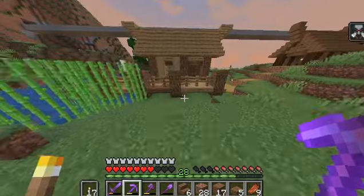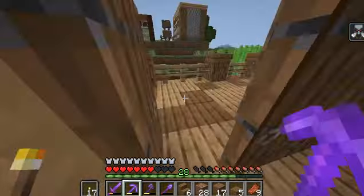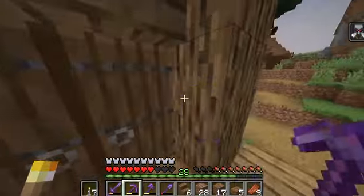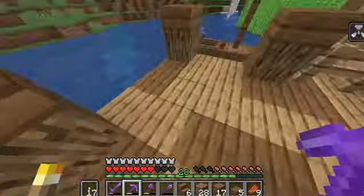Then this is my watermelon and pumpkin farm, but currently there's only pumpkins in it. And then over here, fishing hut. I'm going to put an auto fisher in here, so it's technically a fishing hut and no mobs can get in. And then here's a little boat, you can sit in it.